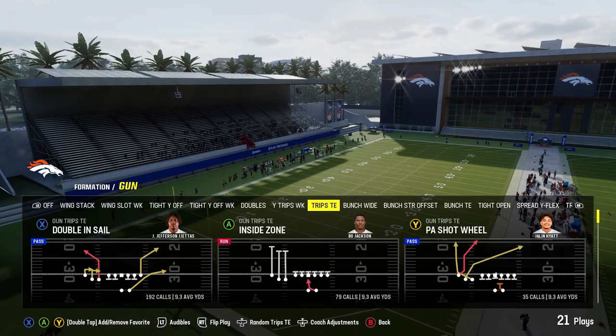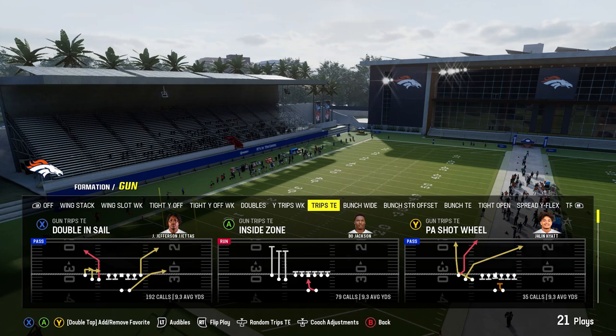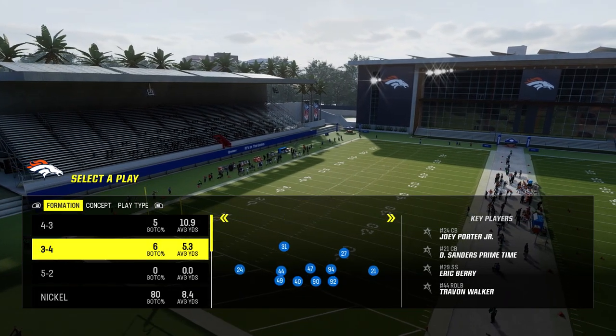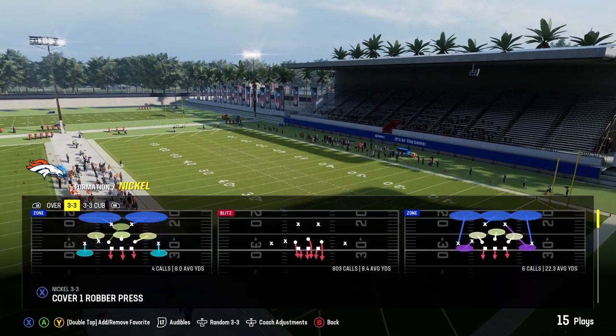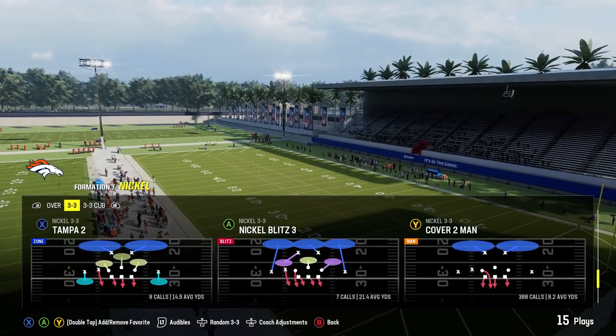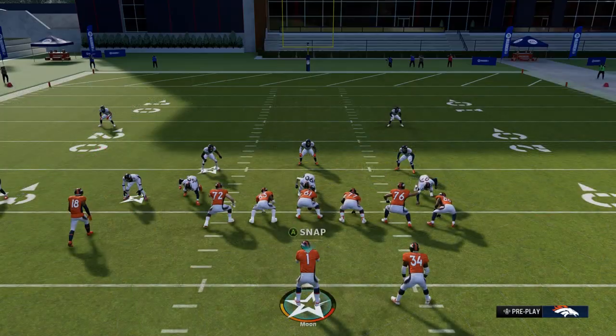If you watch another video, you can torch Cover 4 Palms with this if they have match defense on. There's just so many cool things you can do really easily out of this. And if they do base alignment when you have three wide receivers over there, they're missing something — you can quick snap this for easy yards. The first play that we're going to show you is PA Shot Wheel, and the formation we're going over is 3-3 Cub, and it's Cover 2 Man.